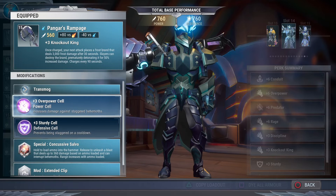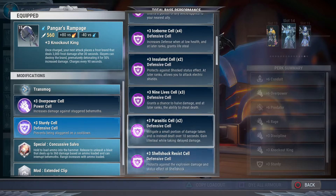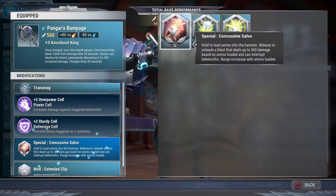What you're gonna want to put in there is an overpower cell, and then a sturdy cell. If you feel that you need a little bit of help, definitely put in a parasitic because that's almost like iceborne so it definitely helps. In this video I have two builds: an iceborne build and a strong build, so this is entirely up to you. I choose to use sturdy for the special.